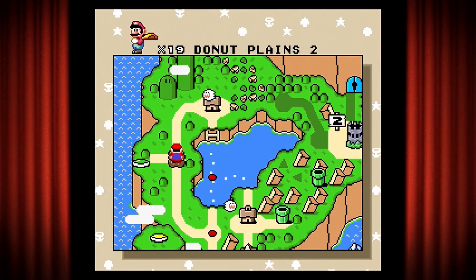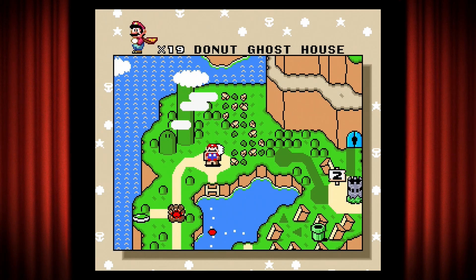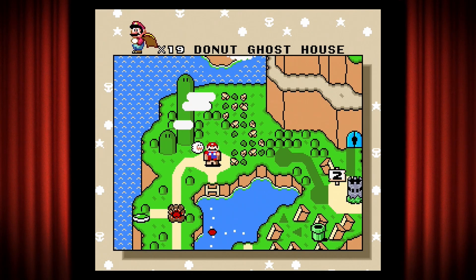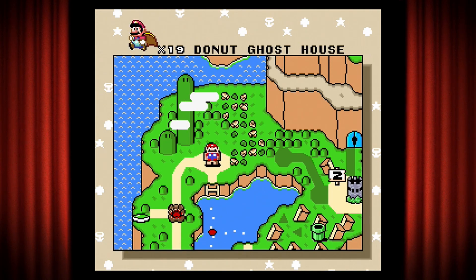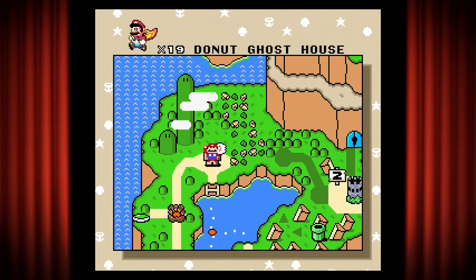But anyway, over to Donut Ghost House. This ghost house has two exits. The secret exit is going to take us to a top secret area, and the regular exit will take us to Donut Plains 3. It's actually a really cool effect - Donut Plains 3 is over to our right and it'll create a bridge.